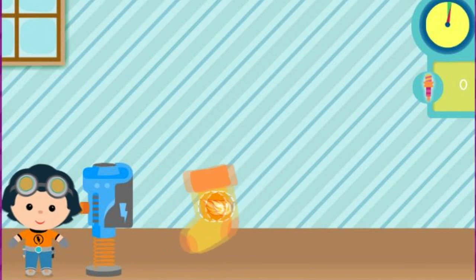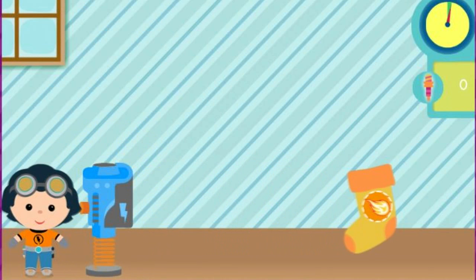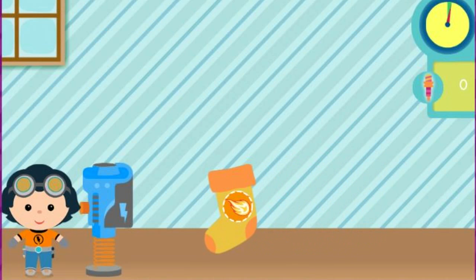Rusty has made a machine to help Santa send presents right to stockings — the Stocking Stuff-O-Matic! We need to collect great gifts to stuff in each friend's stocking! When you see a gift for that friend's stocking, move the stocking underneath it to collect it! Try it!